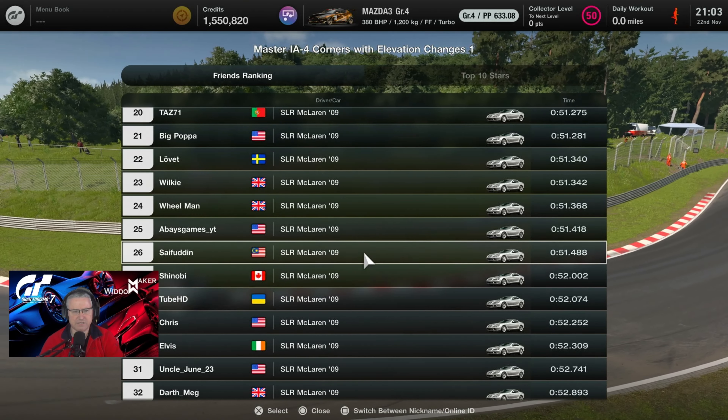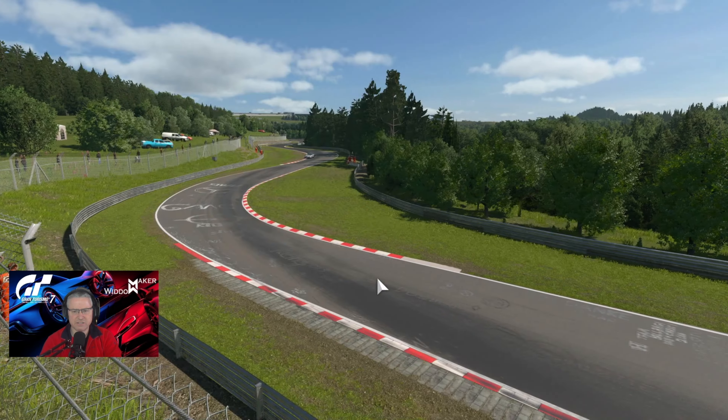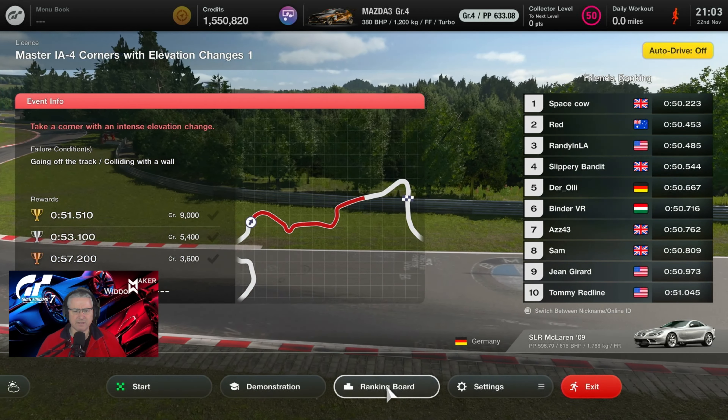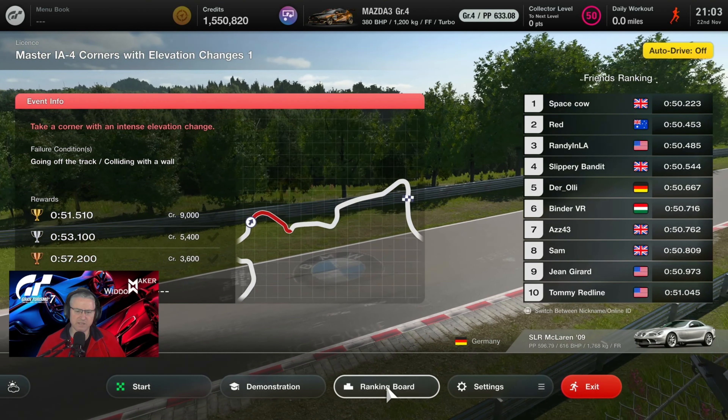Starting in 26th place, it looks like there's a little bit of a challenge. We've used this car previously in a license test a long time ago. The track map is telling us we're right at the start of the circuit, but it's in the 48s, 49.3. This is a circuit we know well, we've driven it many times. It's just about understanding what this car is about. 51.51 to beat, let's give it a go.